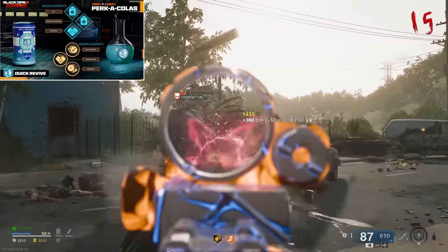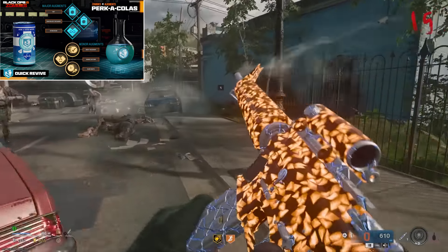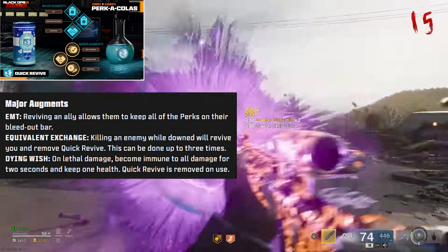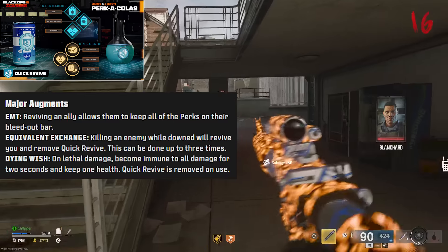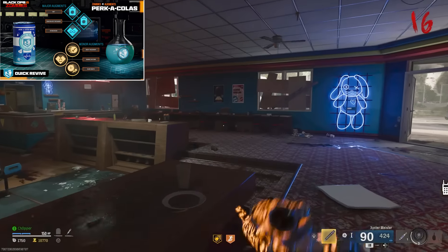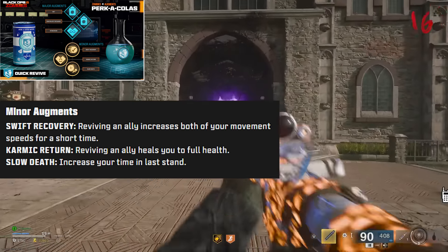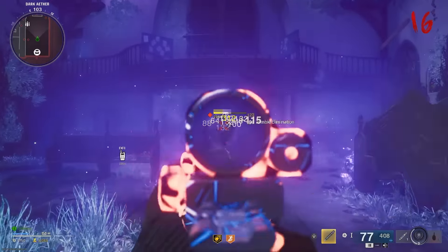Let's move on to Quick Revive. In Cold War, this replenishes your HP faster and allows you to pick up your friends quicker. For major augments, first we have EMT — reviving an ally allows them to keep all of their perks on their bleedout bar, which can be super helpful. Equivalent Exchange is killing an enemy while downed will revive you and remove the Quick Revive — this can be done up to three times, essentially replacing the mechanic of the self-revive. And then there's Dying Wish, which literally works exactly how it does in BO4 — if you take lethal damage, you become invulnerable for a couple seconds, and then you lose that perk. For minor augments, we have Swift Recovery — reviving an ally increases both of your movement speeds for a short time. There's Karmic Return, where healing an ally heals you to full health. And then Slow Death, which just works like Coagulant, the Gobblegum from Black Ops 3, which increases your bleedout timer.